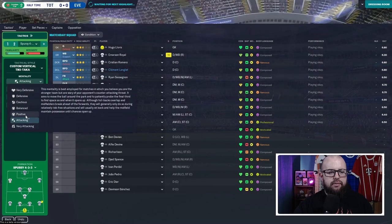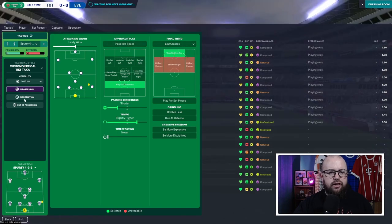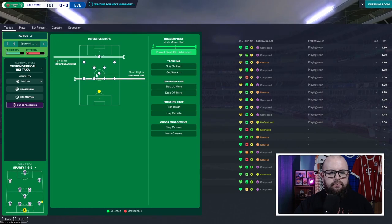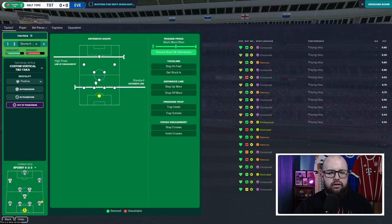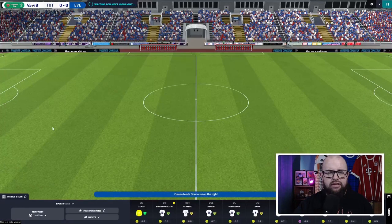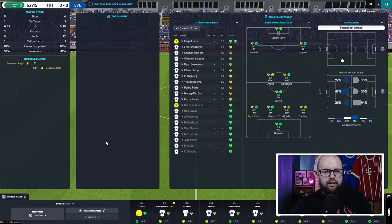We need to find a positive mentality. A few tweaks: keep the low crosses, work the ball into the box, turn off passing into space, and keep the counter-attack instruction on — we've got the better players for that. I'm wary of pushing the defensive line too high because Calvert-Lewin could get in behind. So we'll go with a high press but drop the line back to a more standard depth — just to be safe, given how dangerous he's been against us in the past.